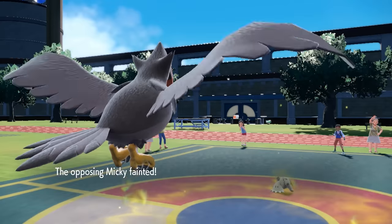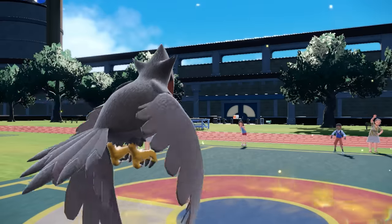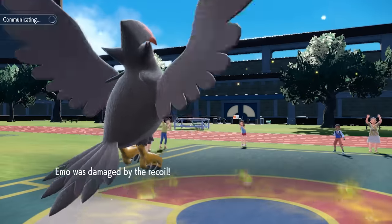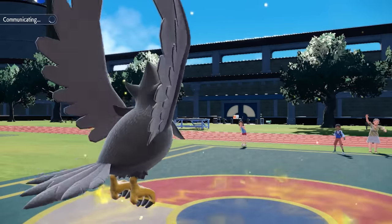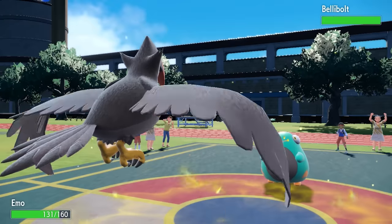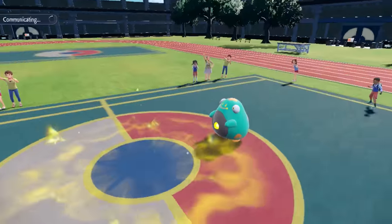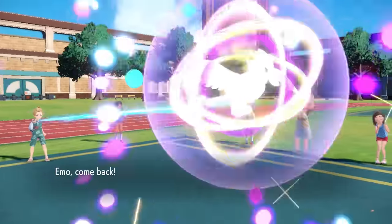They've got three Pokémon left: Slowbro, Lucario, and a big fat Bellibolt. I take a little recoil damage, and in comes the Bellibolt. Staraptor can't 1v1 this thing and I don't have a lot of switches, but it's time for Furret to see what it can do.